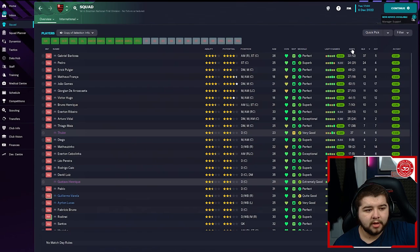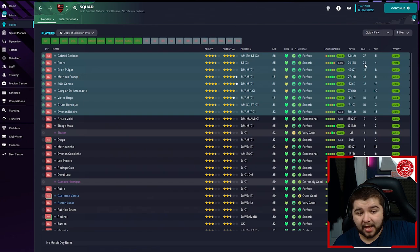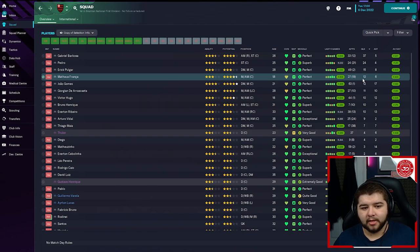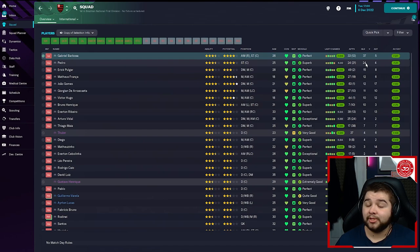37 goals coming in from Barbosa, Pedro with 24, 15 for Polgar, Franca coming in with 12, Gomez with 12, 11 for Arasquita, 10 coming in for Hugo, Enrique with 10, 10 for Ribeiro, Vidal with 9, and 7 from Mayer. This is very impressive because we've got 9 players scoring over 10 goals. Because typically in a diamond-style tactic it's mainly just one player that really gets involved, but this time we're seeing a nice variety of players getting involved, and I'm going to explain why — because the tactic is set up in a certain way to achieve this.